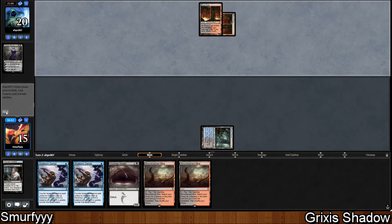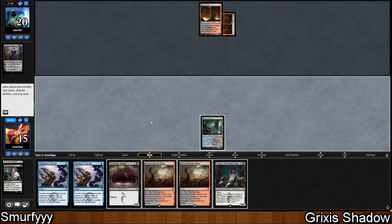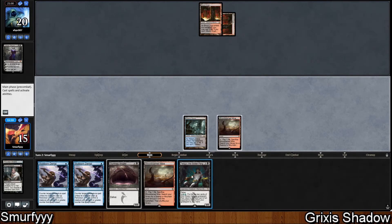They're playing all their lands tapped — just shocking to preserve life total. However I don't think that's correct when you have double Death Shadow in hand. Tasigur was a fine draw — it just means we can go Tasigur on turn 3 with Stubborn Denial backup. We'll have three fetch lands in our graveyard plus the Flooded Strand and the Thought Scour, so that's seven effective mana and Tasigur costs six — we'll have one mana left over. So we're just going to pass the turn.